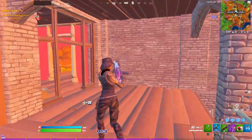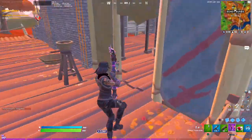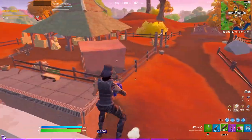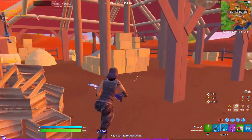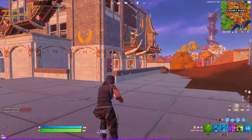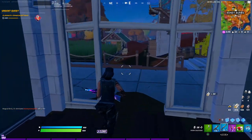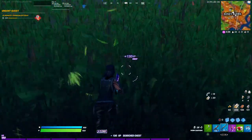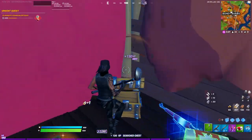Oh, somebody did come in here — somebody's here. That's more like it. There's no chest spawned up there, but as you can see that's the loot route. I didn't see anybody earlier but it's easy kills because chances are you're gonna be stacked compared to them. I didn't have to pop a single shield pot or mini — you get instant shields right off the start just by landing at that truck.